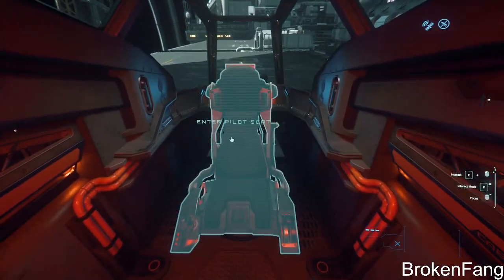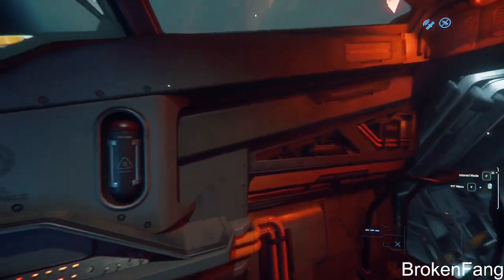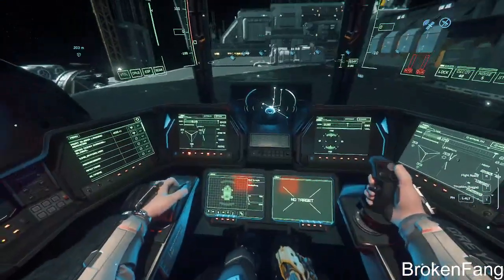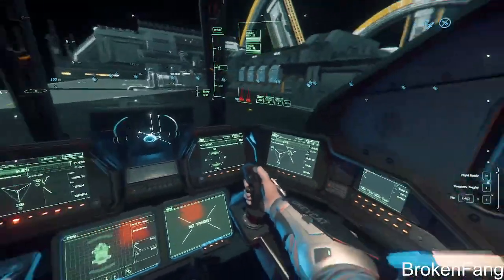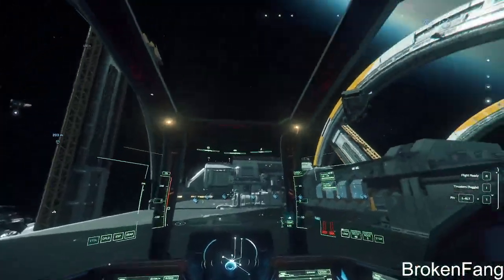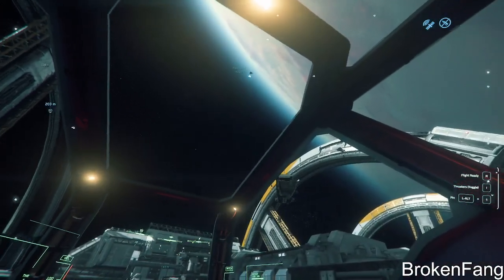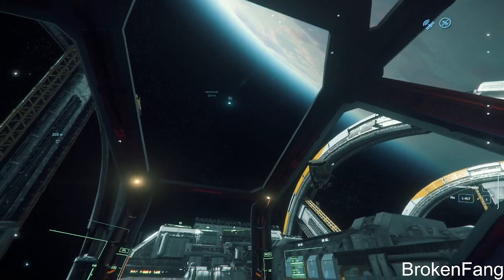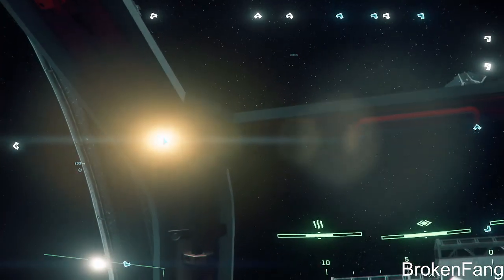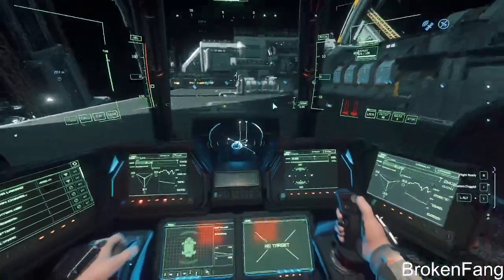It's not in the same ballpark as a fighter ship, but it maneuvers nicely, and landing doesn't feel sketchy. Another nice aspect is it's a full array so I never have to change any of the MFDs. These lights in the cockpit — I wish they were a red, like a military red light, or you could turn them off. That's my only cockpit negative.